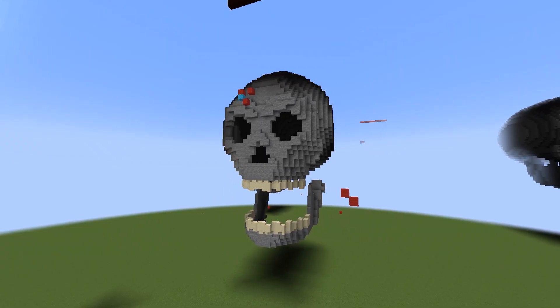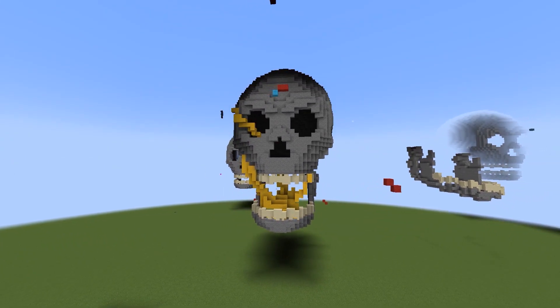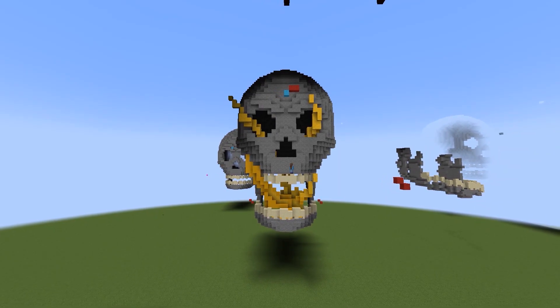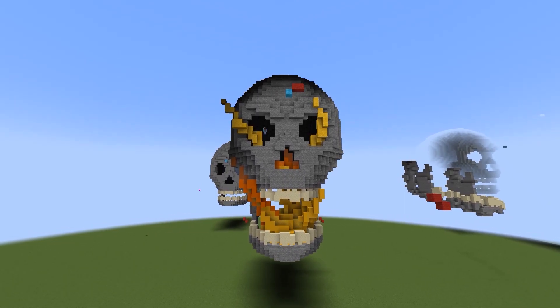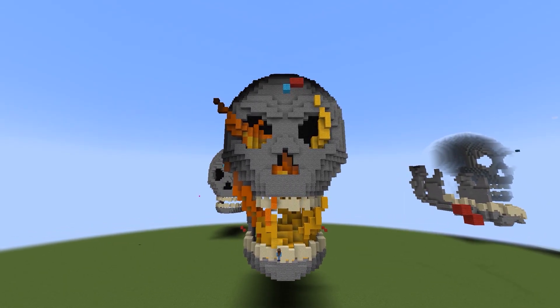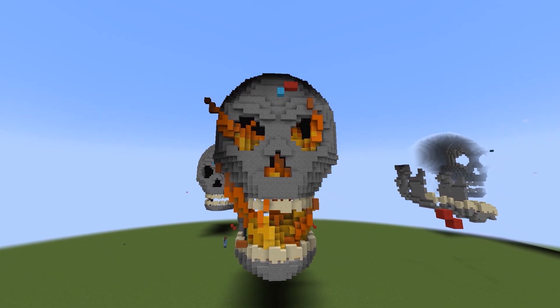Jump cut — editing magic. I was just playing around with different jaw placements to see how I liked it and I didn't, so I put it back to how it used to be. Now I'm building fire. Stereotypical edgy teen boy, I guess — flaming skull. You get it.